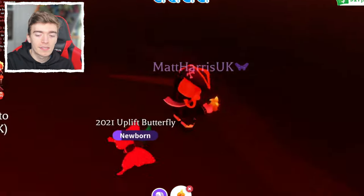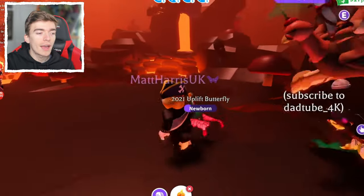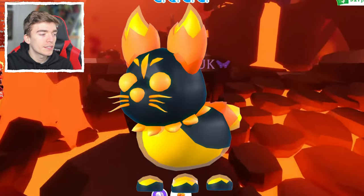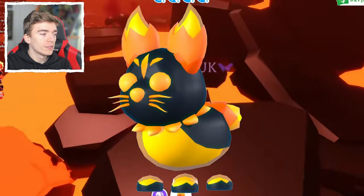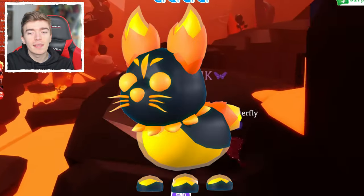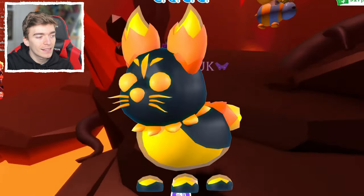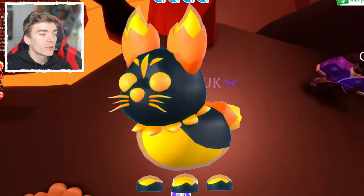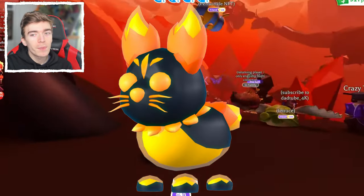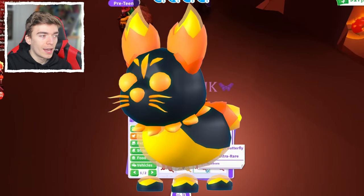There are four new pets coming into the game, starting with the Ultra Rare Burning Bunny. Adopt Me officially sent me images of what all these pets look like. This is a pretty cool-looking pet — I like the fiery aspect. It definitely looks similar to the Fiery Red Panda, with similar vibes and aesthetic. It's going to be completely free if you're lucky enough to hatch it out of your bait.